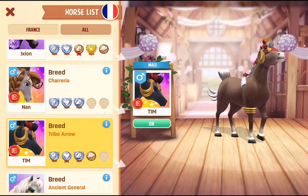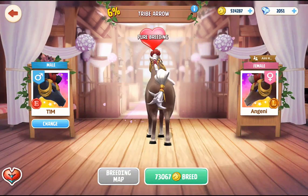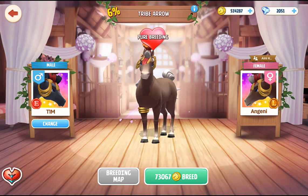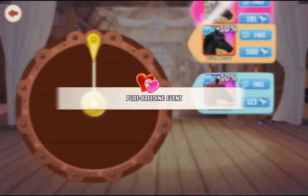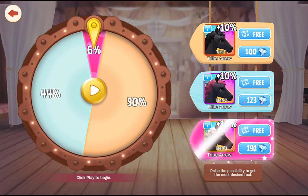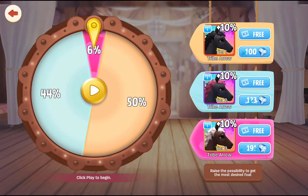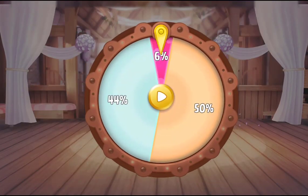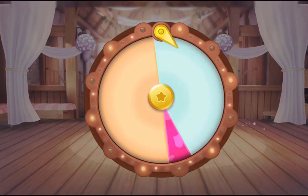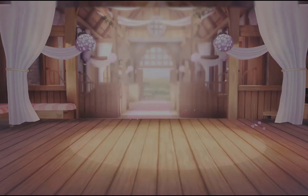Here is the tier three of the Tribe Arrow. I'm using my tier one with a friend's tier three and going to try to get this one. It's a 6% chance to get the Tribe Arrow tier three. I'm actually not going to use the free videos — we have a 44% chance of landing on the tier two and a 50% chance of getting another tier one. Hopefully we don't land a tier one. Come on — okay, tier two. I think we're okay with that.